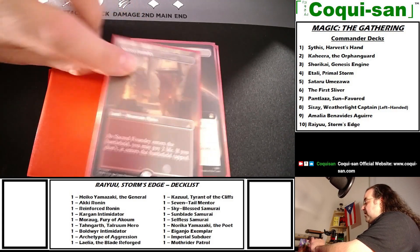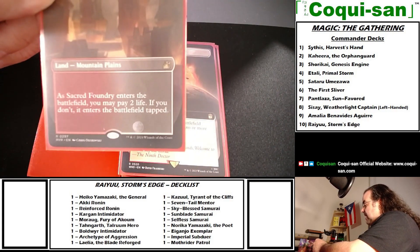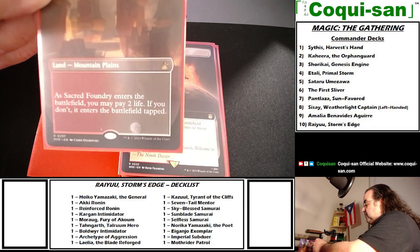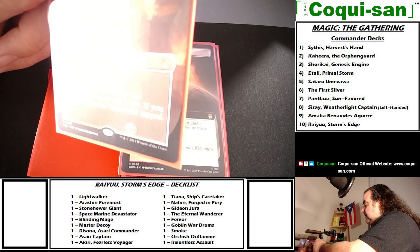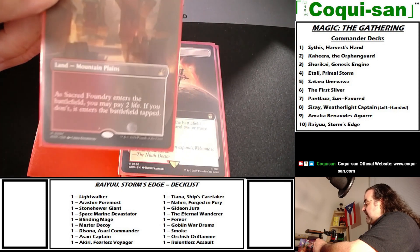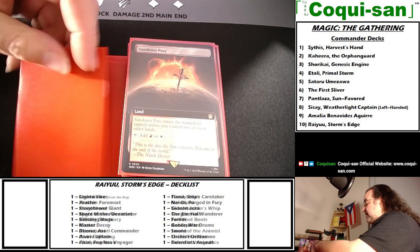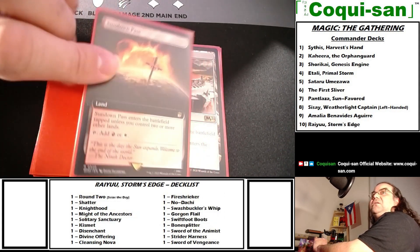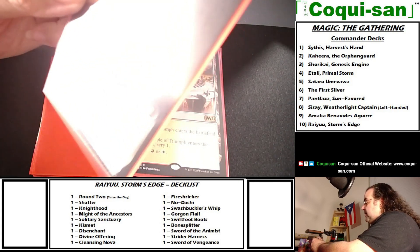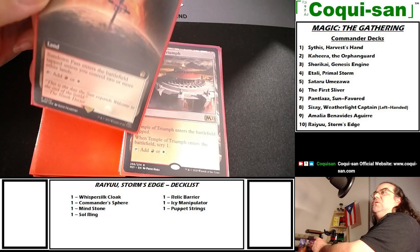Sacred Foundry is a land — mountain and plain — so you can tap for red or white. When it enters the battlefield you may pay two life; if you don't, it enters tapped. This is the shock land, where you take two life to have it enter untapped. Very effective for quick mana.